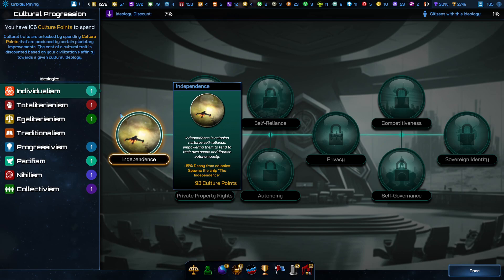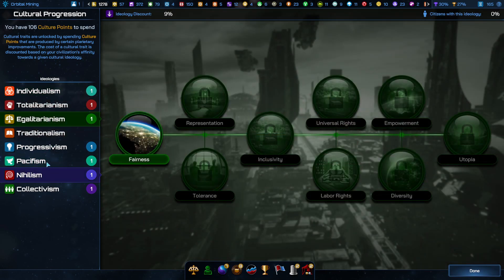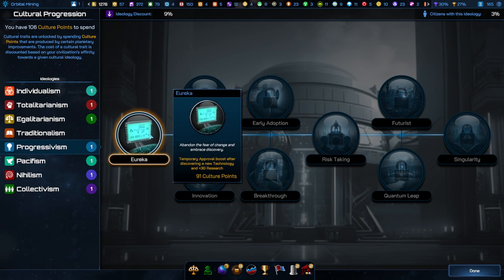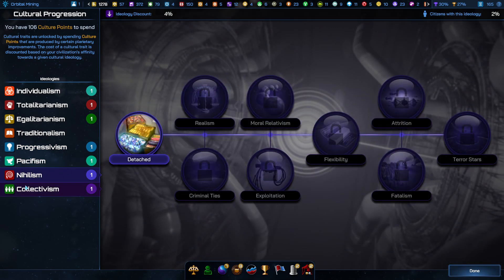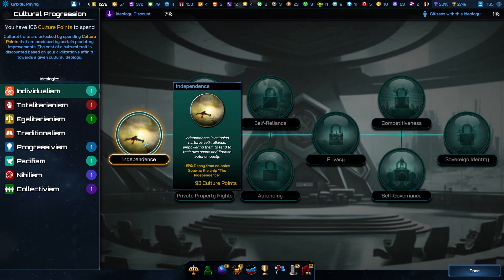I've fully completed my traditionalism tree, even though it probably wasn't always a great plan. I think what I might do is get the 15% decay for individualism. Otherwise I can look at my discounts — fairness is a little late for that. Eureka's is 50/30 research, and kindness isn't going to help except for maybe the constructors. Yeah, individualism for the 15% decay is going to be a big bonus because I'm very wide.